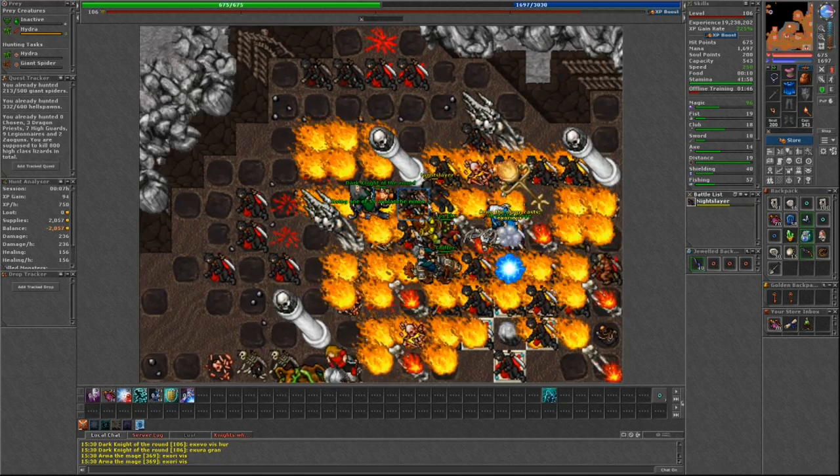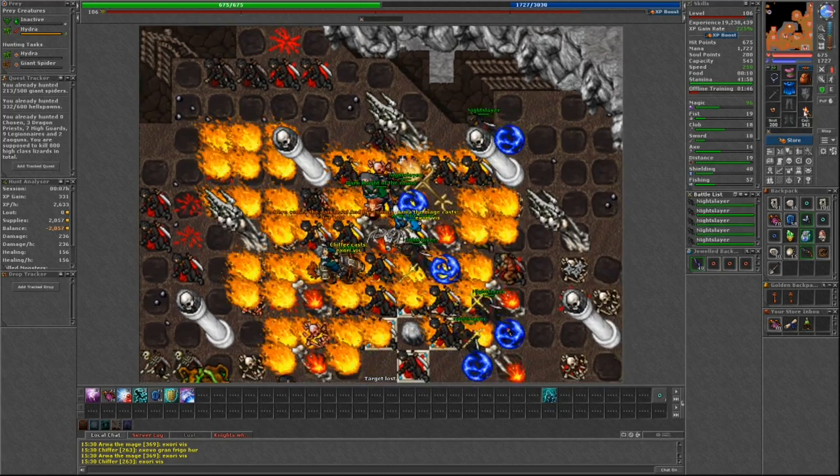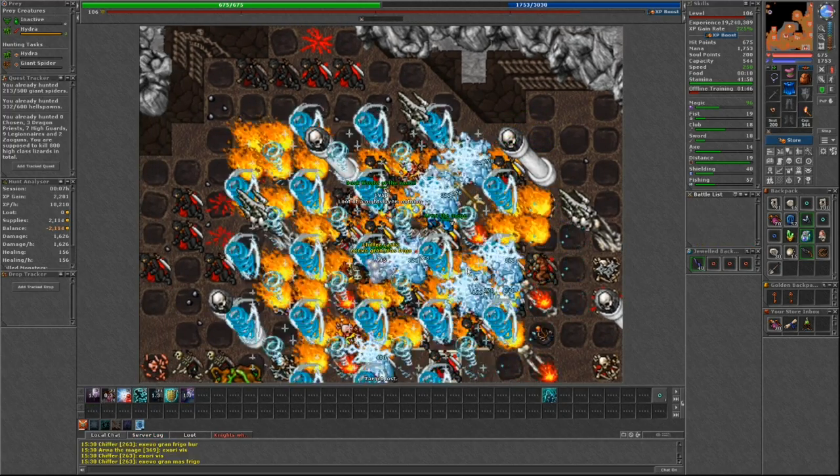First, we have Night Slayers at the Hellgate basin. They are immune to death, fire, and earth damage. They have 400 health, and you hit around 100 to 150 damage.